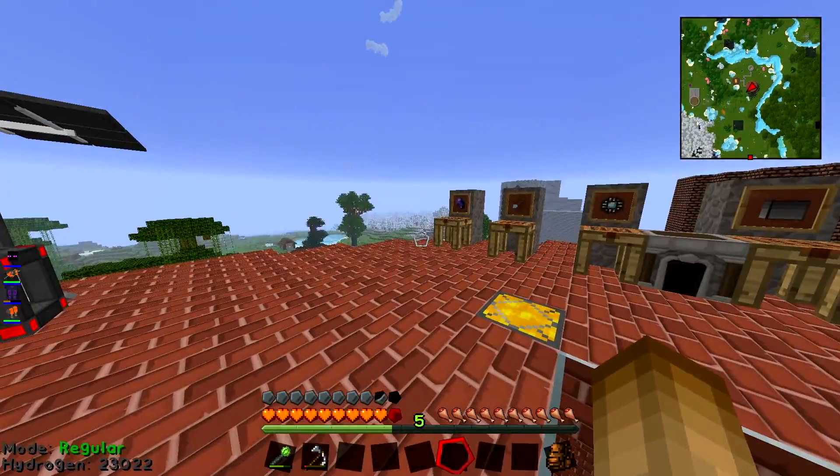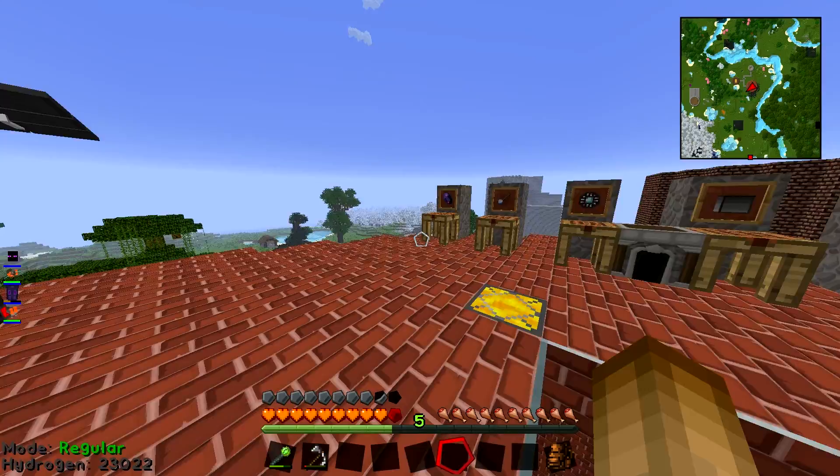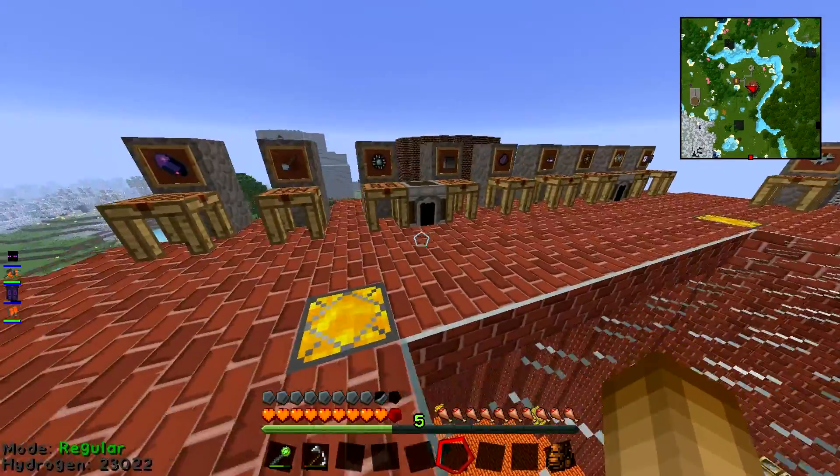Before we get started, there are a few materials you're going to need: Certus Quartz and Nether Quartz, Certus Quartz dust and Nether Quartz dust, normal redstone, gold ingots, diamonds — probably just one diamond for this setup — one gold as well, a few iron ingots, some sticks, a chest, a crafting table, a reasonable amount of glass — probably 20 or 30 — a furnace, and that's pretty much all you need. You don't need any weird machines or anything.